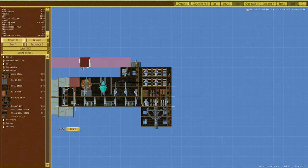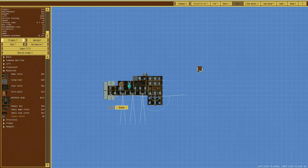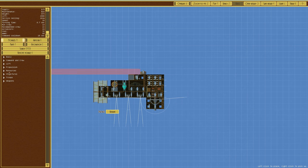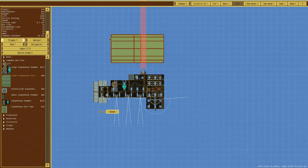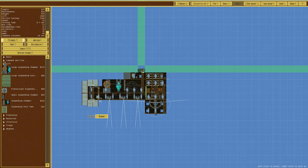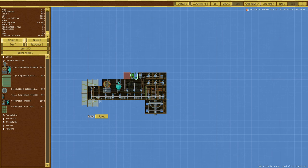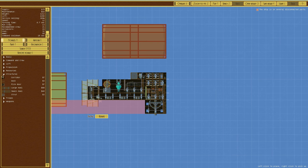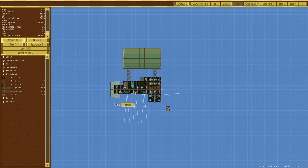We can't put the supply hatch there because it's not connected up, so we'll fix that. That is our vessel — service ceiling 161 meters. We're going to improve that by going to lift and adding a large suspendium. The crow's nest can't go above there, so we'll remove it entirely. We'll put the large suspendium there and connect it up with struts — one there, one there. That is our vessel, now at 305 meters service ceiling.